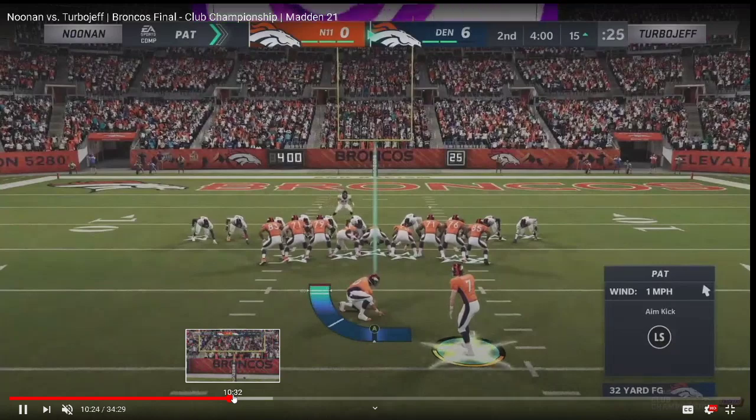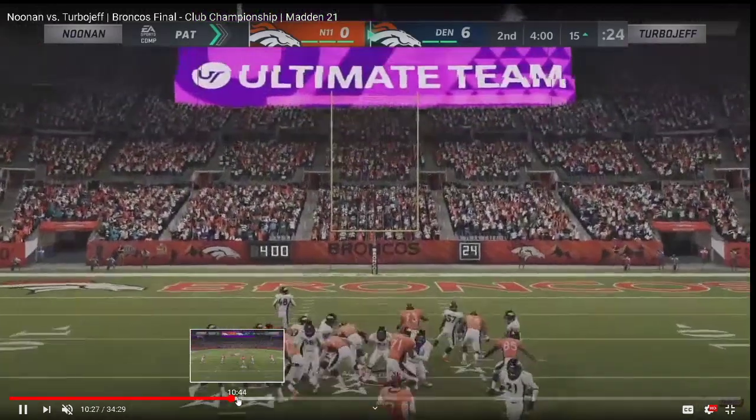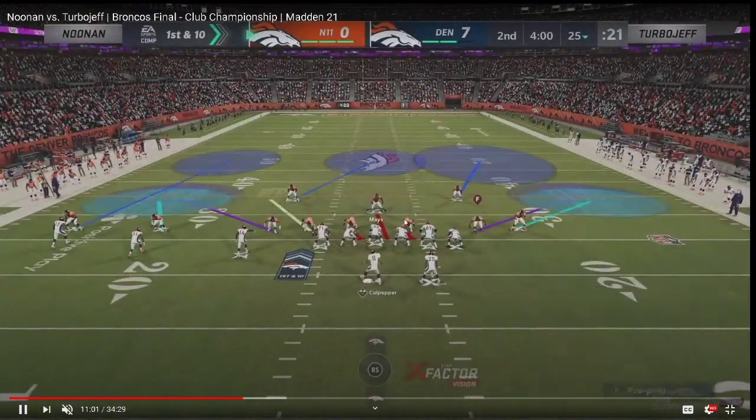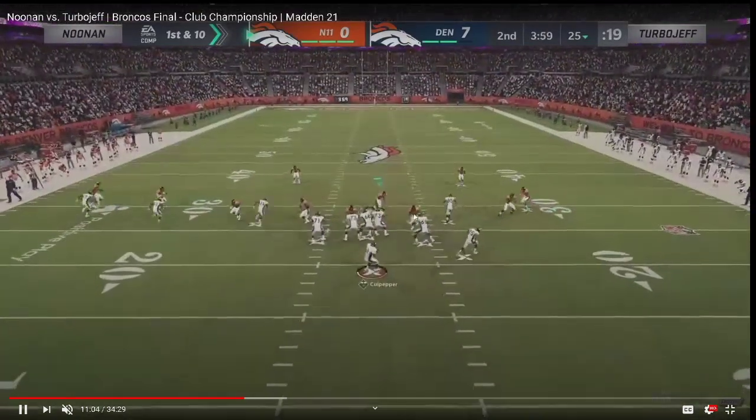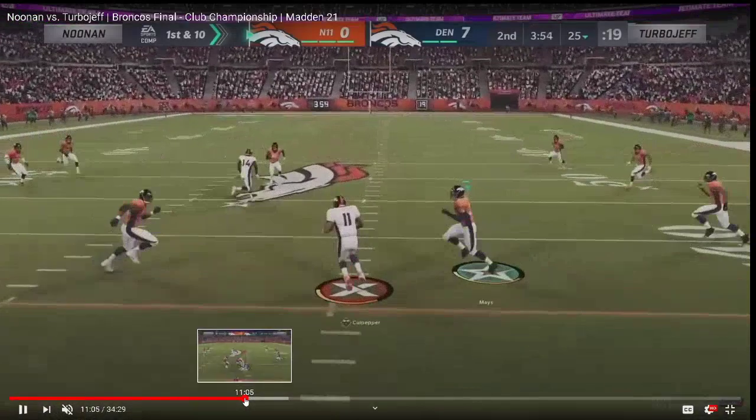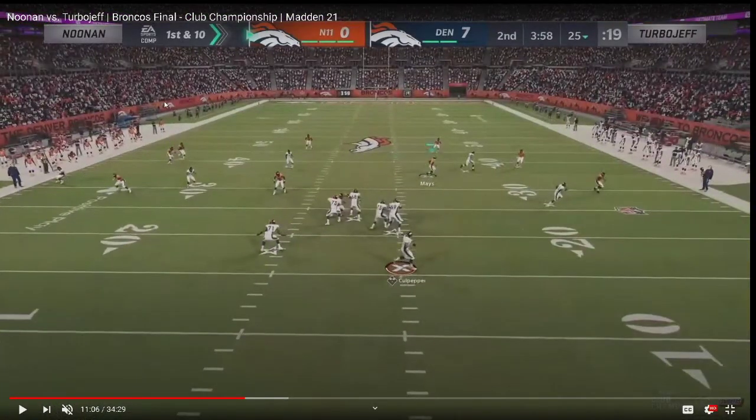Every route on this play was hot routed — every single one. He goes back to that spot concept right here: it's going to be wide open. He ends up hitting the tight end. Both routes were there. He hits Vernon Davis over the top — I would rather he take the hitch; I think that's a safer play. But he does get the touchdown. Now you'll see a whole different ball game. He's cooked up a nice little coverage defense out of 3-3-5.